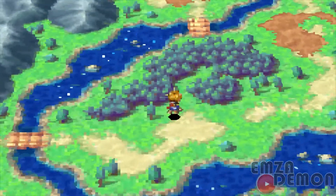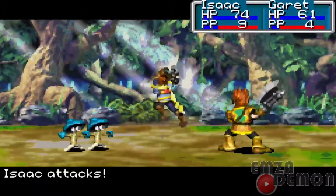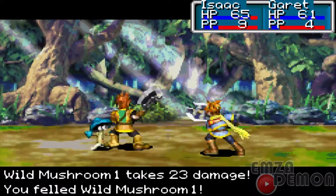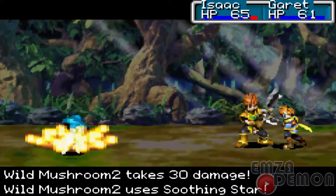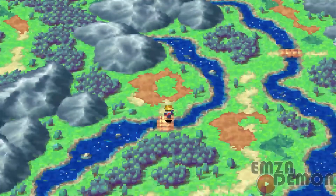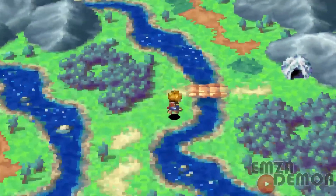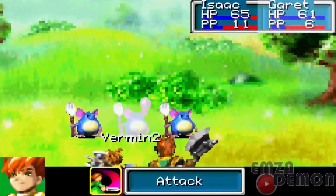This is the world map, by the way — Plus R. You're going to encounter a lot of these mushroom monsters. Now since we upgraded our weapons, if you notice the images change — there are no longer swords or axes. Although when you change equipment, the equipment visually doesn't change; it's always the same for all the characters.